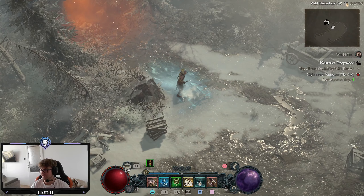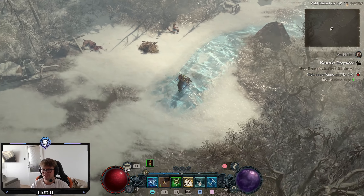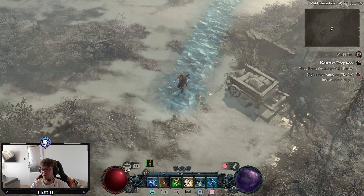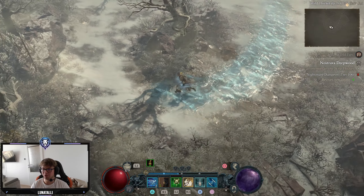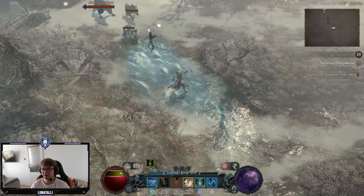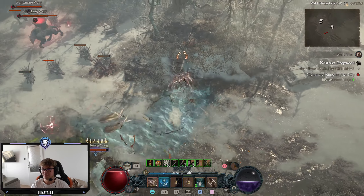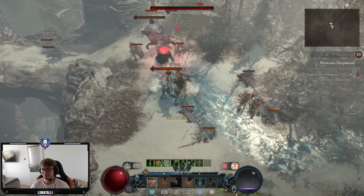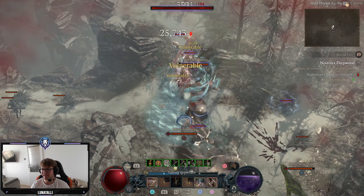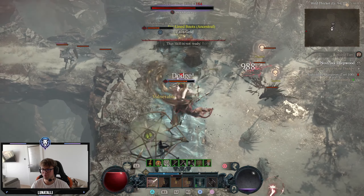Another one bites the dust, or at least that's what I hope we're gonna say at the end of this dungeon. Level 100 Nightmare at level 94, let's go - the Ice Queen build. We gotta kill all the enemies, which is unfortunate since we're playing a stealth build so we can skip most of the dungeon and just speed farm through it.